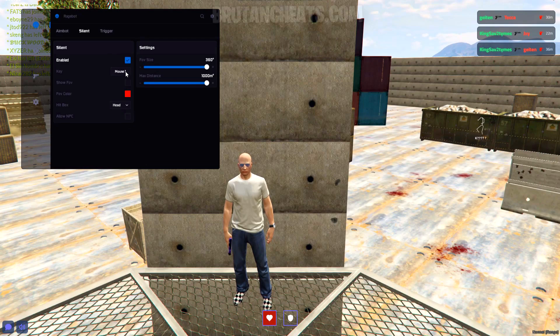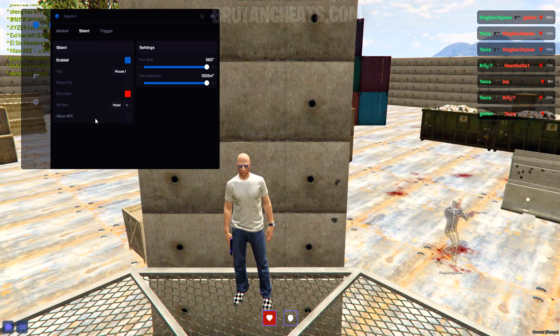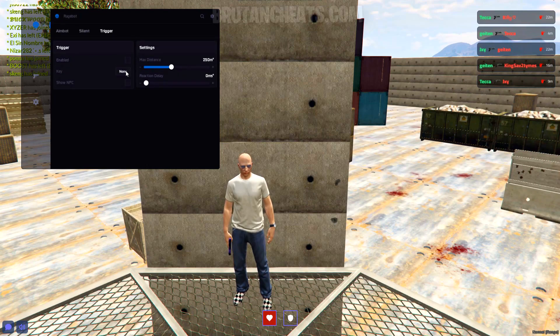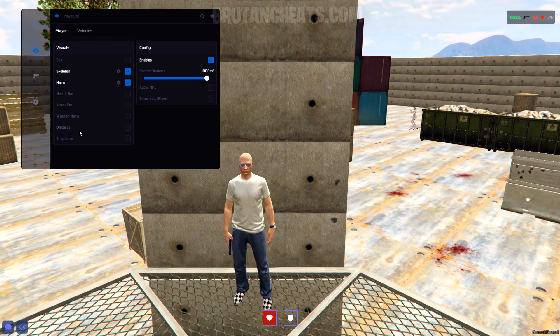Here's the silent aimbot features. Here's the visuals — we got box, skeleton, name, weapon name, distance, snap lines and more cool visual options.